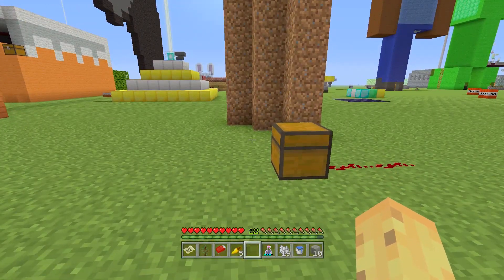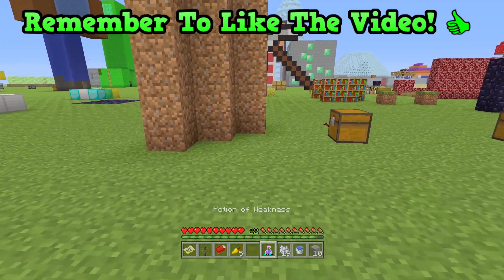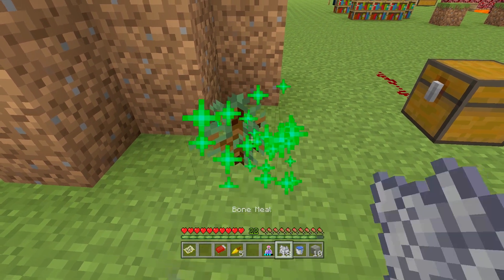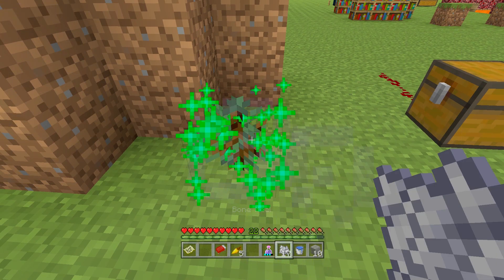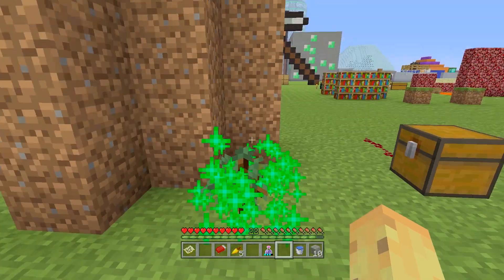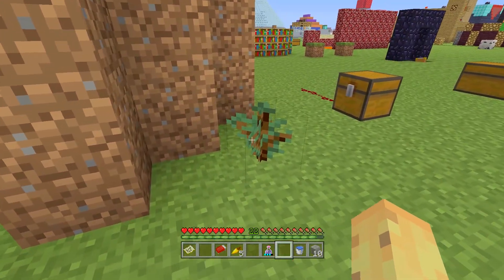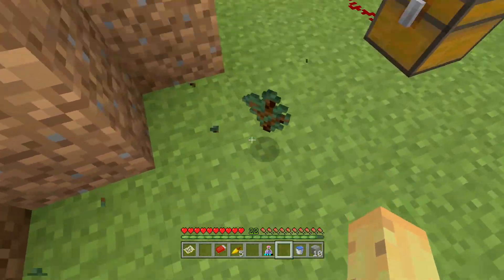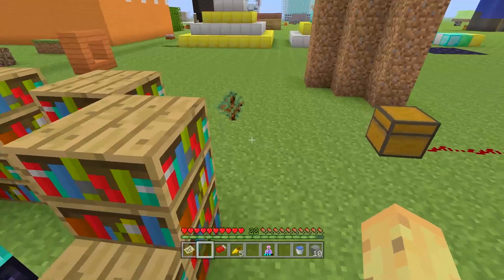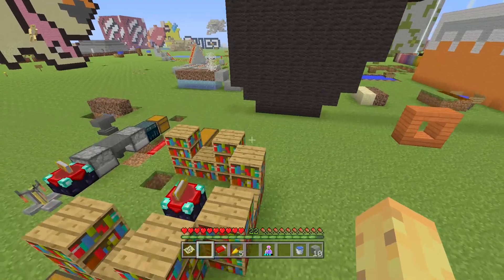The first noob mistake is one I honestly make from time to time. Because of the bone meal updates in 1.6, you might place your sapling down and bone meal it, thinking it takes two to four bone meal. But before you know it, you've wasted your entire stack of bone meal and have no tree. The reason is that if you have a sapling too close to a wall or somewhere it can be obstructed, it won't be able to grow.